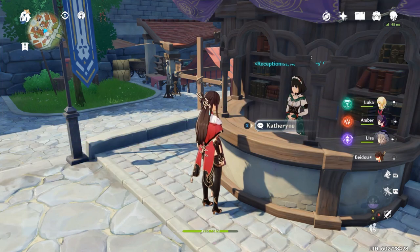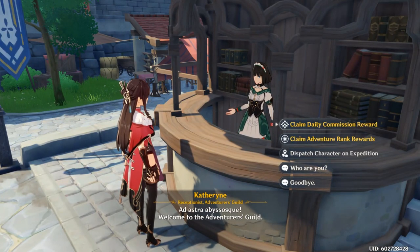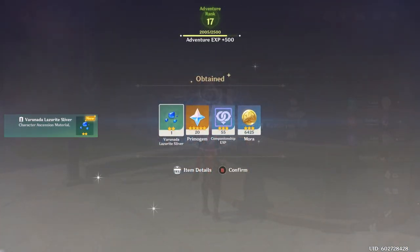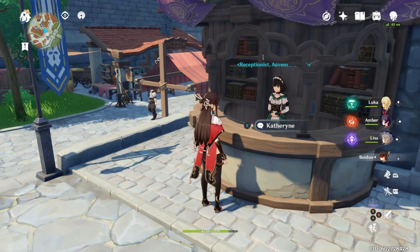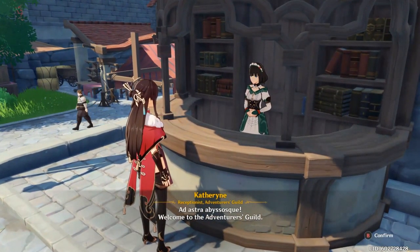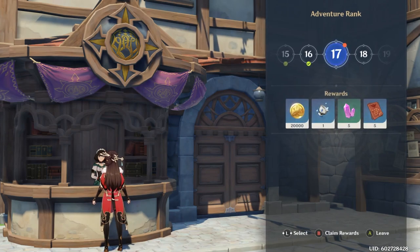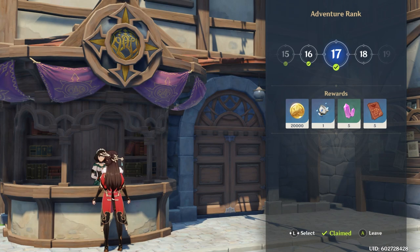Once you've completed all four of your commissions, head back to your Adventurer's Guild. Once completed, you can claim your daily commissions reward for a total boost — in this case, an additional 20 Primogems and more upgrade materials. Also check back for Adventure Rank rewards you might not be claiming. Be sure to collect these every time you Adventure Rank up.